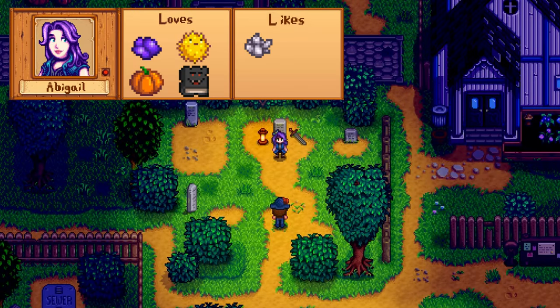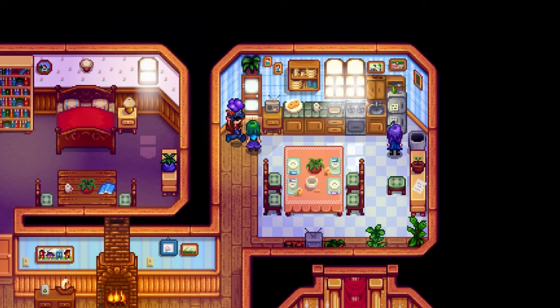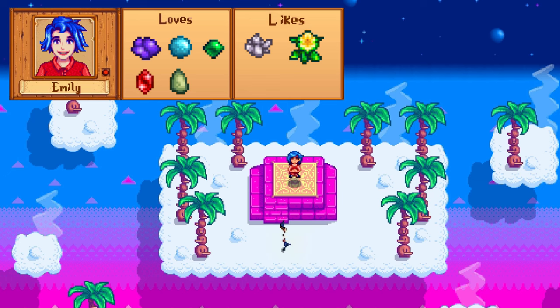Abigail's loved items include some cooked dishes, amethyst, pufferfish, pumpkin, and the newly introduced Monster Compendium. Her easiest loved item is without a doubt the amethyst, which can be found relatively early in the mines, and her easiest liked item is quartz. She has quite an extensive schedule, but you can always find her in her house before 10am. Abigail's birthday is on Fall 13th.